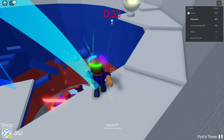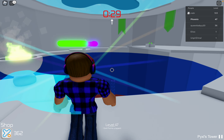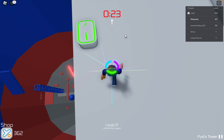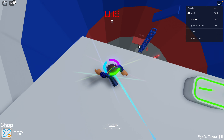Once you have made it to the top for this part of the whole tower, you can get your green halo. It may be blue for you because you did it on the other side. Once you have collected that, you should have the purple and the green one, or the purple and the blue one.